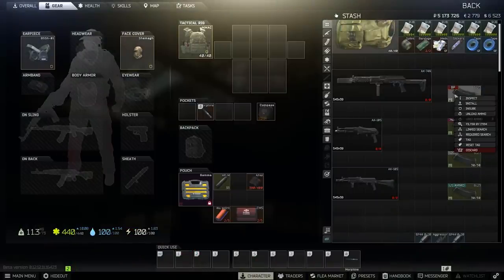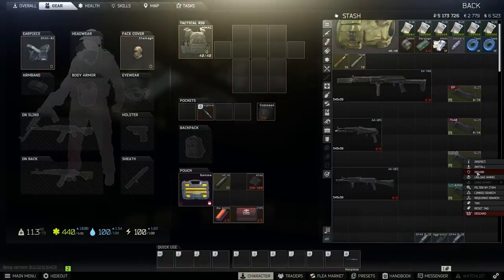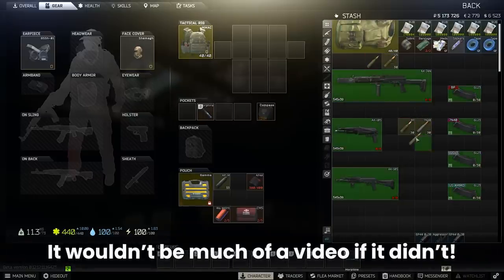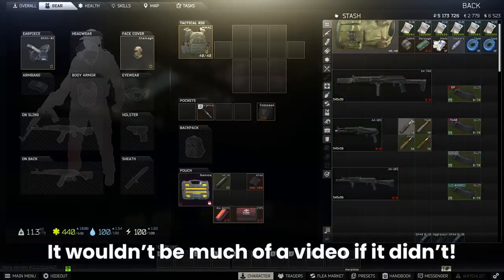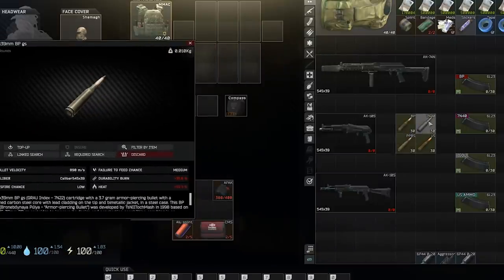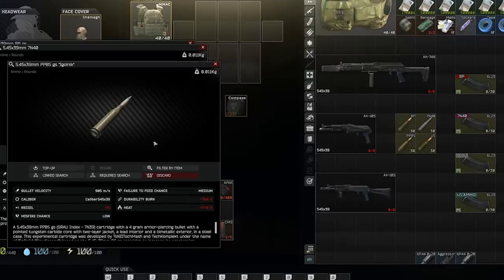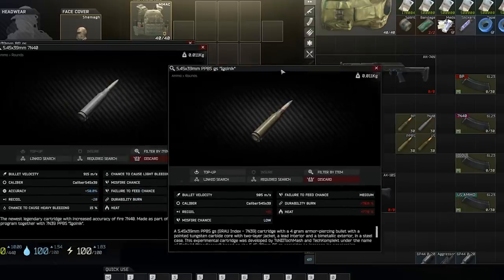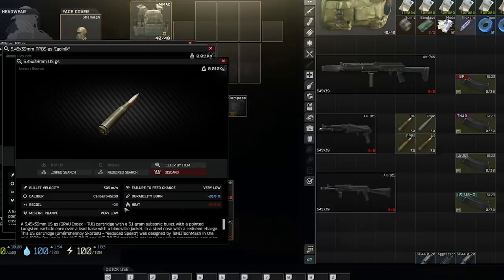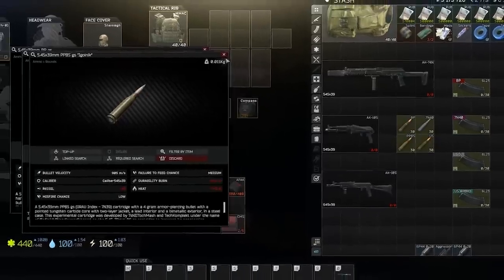The first thing we want to do is check whether this actually changes depending on what ammo you use, because I've seen some people saying it doesn't actually happen and it's not programmed in. Spoiler alert — it does actually function. We've got a selection of rounds: BP, which is our control round with no modifier at all; 7N40, which is minus 20; Igolnik, which is plus 15 — so we've got a swing of 35 recoil between those two — and then US, which is minus 25, similar to 7N40.